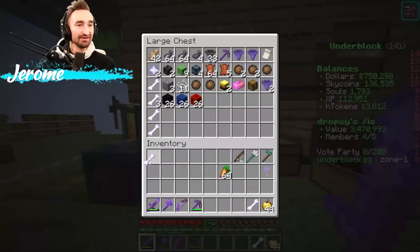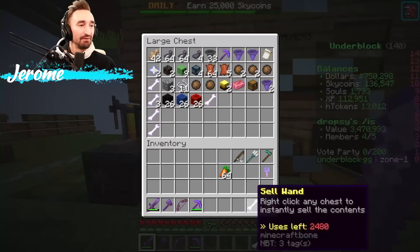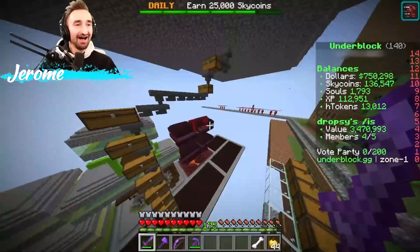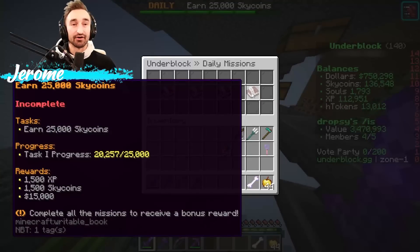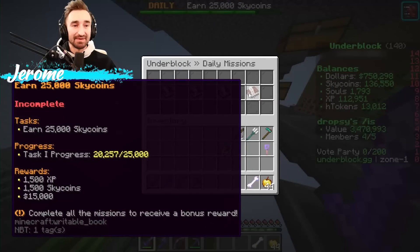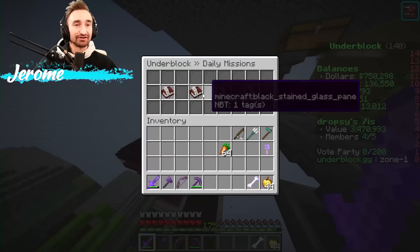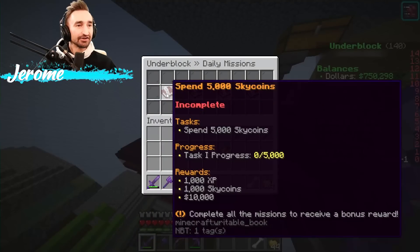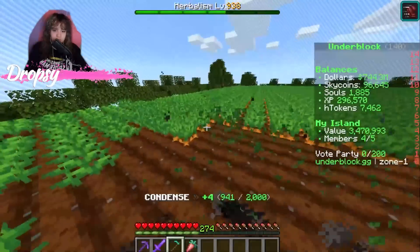I'll put the old sell chest here — I got one with like 2,400 uses. Let me go take a look at the rest of my daily quests. Earning 25,000 sky coins normally would be a pain, but I already got 20,257. Harvesting 300 crops, go fishing, and spending 5,000 coins. Let's go get the crops out of the way.